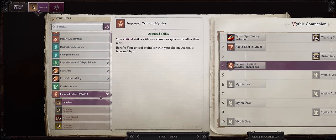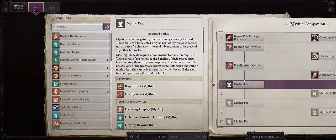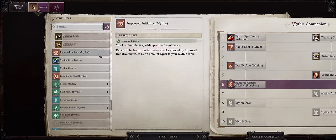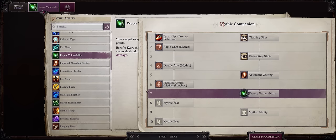For Mythic Rank 5, Abundant Casting. Rangers have amazing Level 2 and Level 3 spells such as Sense Vitals, but most importantly Instant Enemy — which is part of why we made Aru a full Ranger. For Mythic Level 6, Mythic Critical Longbow, or if you prefer, Mythic Initiative. For Mythic 7, go for Exposed Vulnerability now since Aru has Many Shot. At this point the bonus damage isn't that amazing, but the scaling is finally starting to get good.